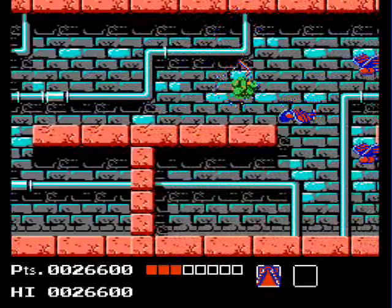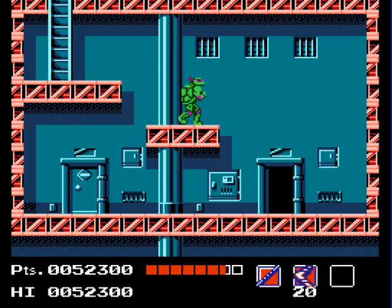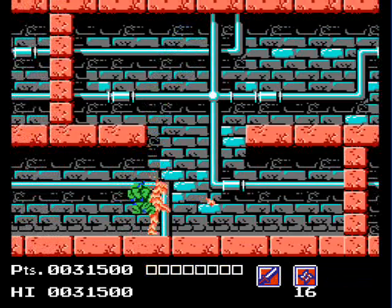There's also a turtle head icon which will make you invincible for a short period of time. When all four of your turtles are defeated, it's game over and you have two continues to pick up from the stage you left off at. Once in a while you can rescue a captured turtle, essentially awarding you an extra life if you lost one, but these spots are few and far between so don't take them for granted.